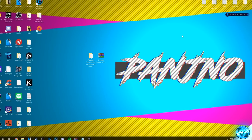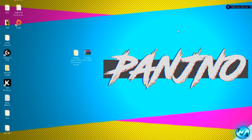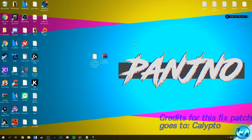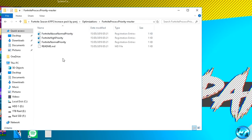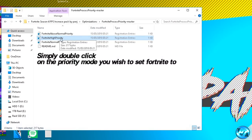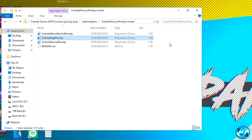One important Season 6 update is that you can no longer manually set the process priority for Fortnite, but you can override this. Double click into the FPS Increase Pack, go into optimizations, then into the Fortnite process priority master folder. You can choose which priority mode to enable — I recommend setting it to high priority for the best results, though above normal is an option if you don't want to push it too hard. Double click the file, accept the registry change notification by clicking yes and then OK. If you ever want to revert, simply double click the Fortnite normal priority file.